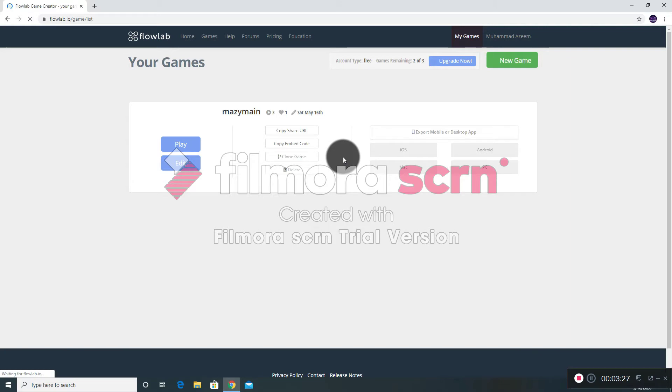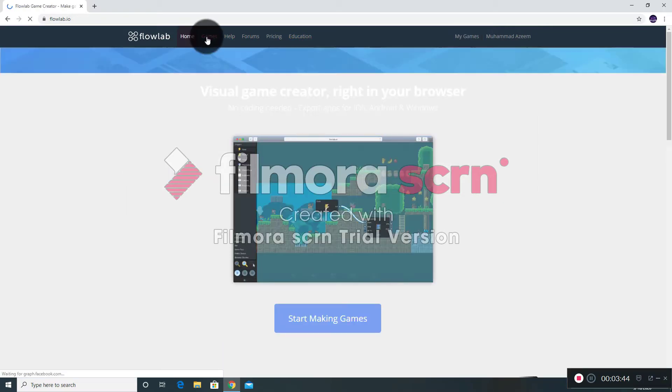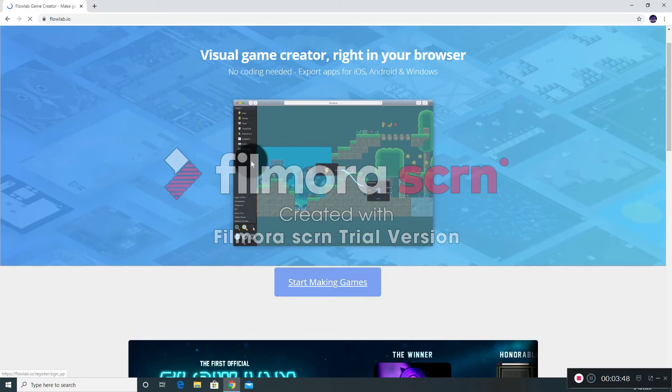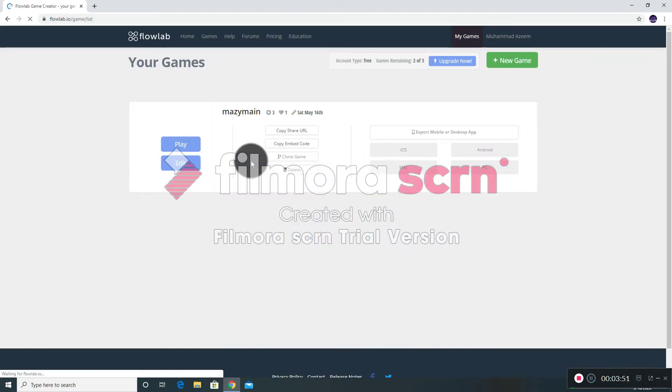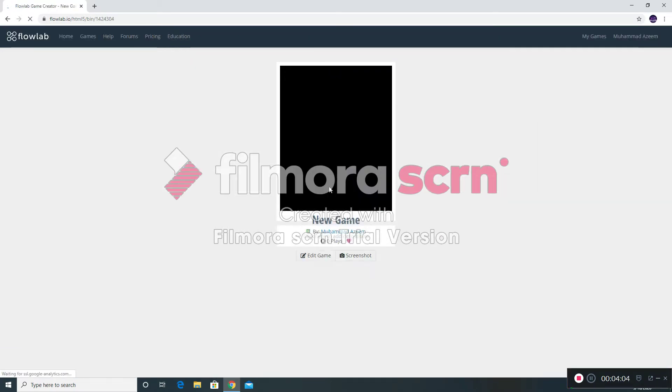So let's go to the log-in page. I already created this game so it's gonna come up differently for me. For you it's not gonna look like that. There'll be an option to sign in — let's just go home and let it load. This is how you're gonna open it: click 'Start Making Games', it's gonna take you to the sign-in page. You sign in with your Google account or Gmail or whichever email. Then you just click on 'New Game' right here.